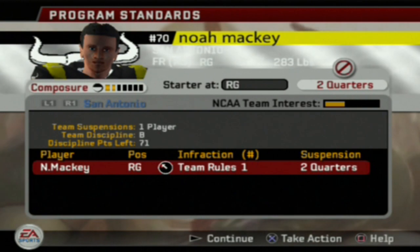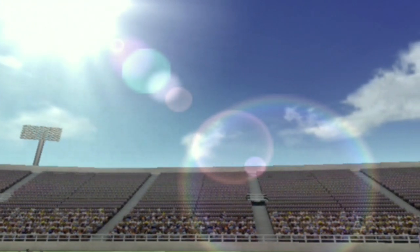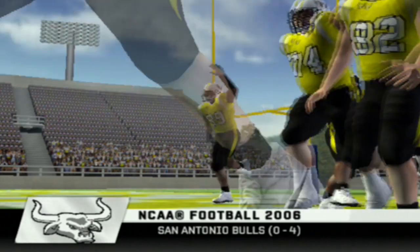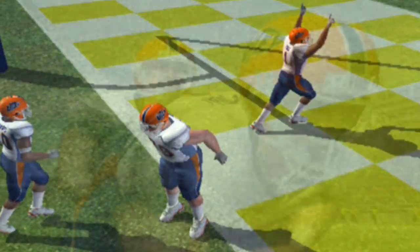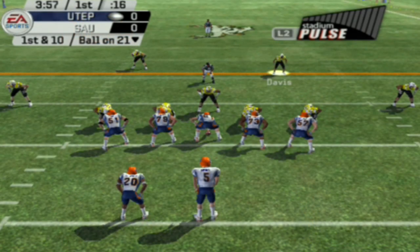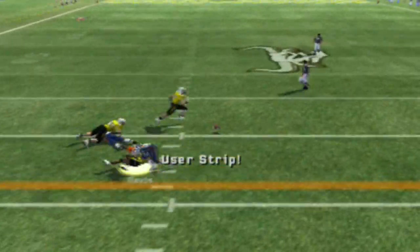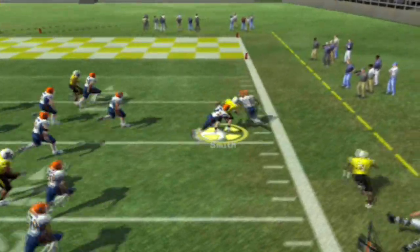One of our players broke team rules so we're suspending Noah Mackey for the first two quarters of the ball game. We are 0-4, taking on UTEP back in San Antonio. This is our third home game and we have not played well at home at all. We need to turn that around, start putting games together, and start putting fans in the seats — it's embarrassing having only a quarter of the stadium filled.